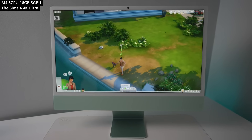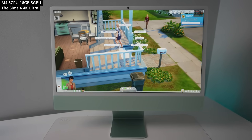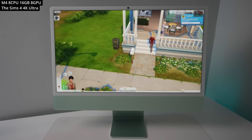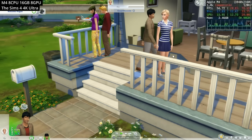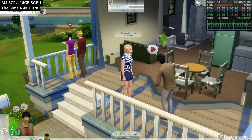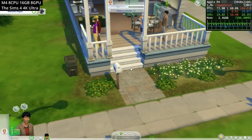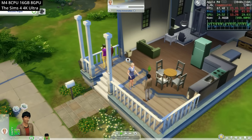Next we are playing The Sims 4. This has had a Mac port for a long time, but it recently became natively optimized for the ARM chip, meaning better frame rates at higher resolutions and less power usage. Here we're able to play at 4K resolution at the ultra graphics preset and still getting a very good frame rate of 60 to 70 FPS. This game is completely free to play — just download the EA desktop app for Mac, add the game to your account, and you can be playing it right now.